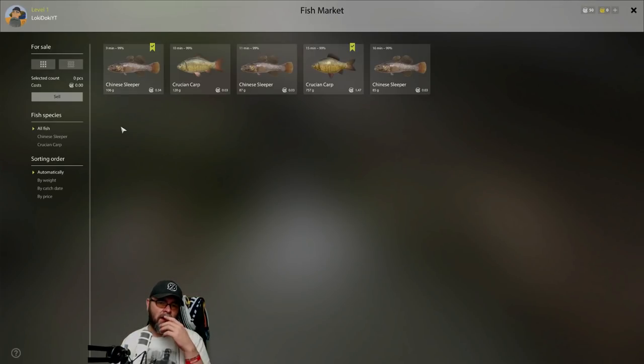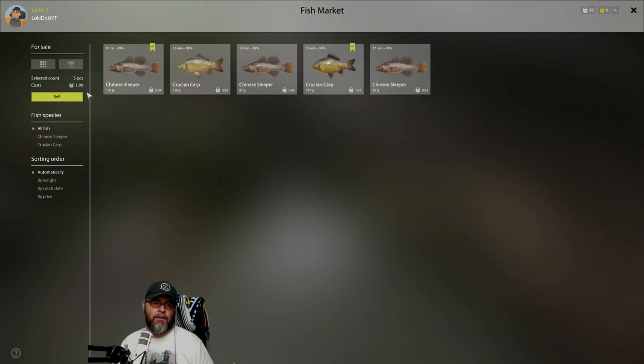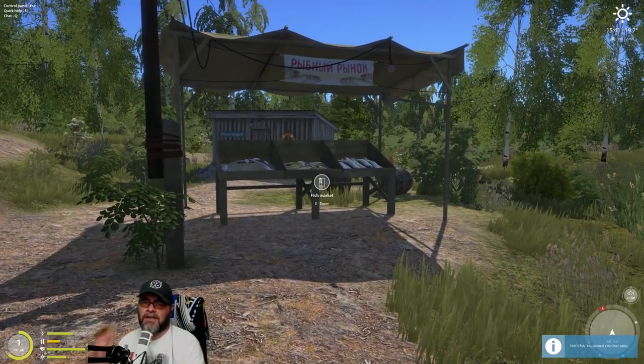Once you've done the cafe, you can go here to sell fish and see the value of each one. These are small fish even for their size — so despite the fact that this is 87 grams, that 128 gram cruising carp is worth 0.03 silver, not very much at all. But this one — not gigantically bigger, but because it's a good fish for its size, it's worth 1.4 silver. Just click here, select all, and you'll see the total that we're going to get. We've sold our fish. Don't want to keep them in the fishnet too long as they will rot.